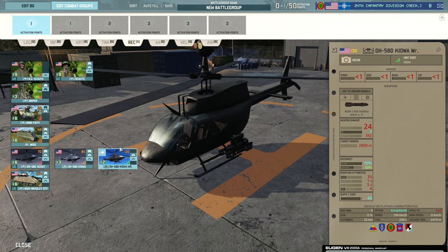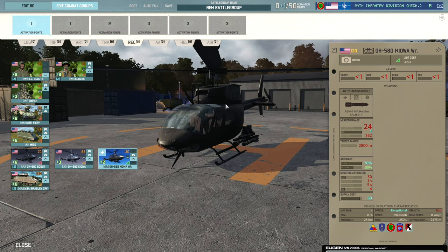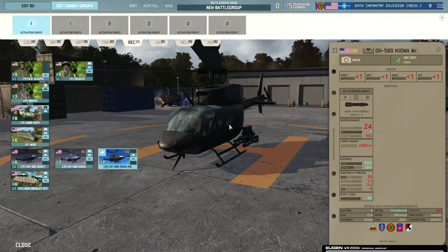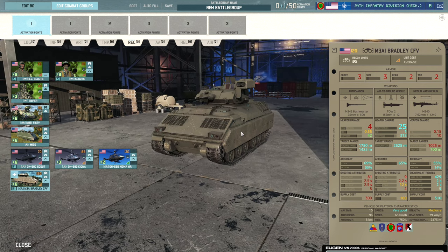The OH-58D Kiowa with Hellfire missiles is the top-end recon option. Hellfires are very good — 17% accuracy when stationary and 24 penetration at 2,800m range, so you can use them to take out heavily armoured targets in a pinch. However, it's extremely fragile — pretty much any one missile from ground forces or aircraft will shoot it down. So use it in combat only sparingly. Then we have the M3A1 Bradley CFV — your standard recon Bradley with the TOW-2 and Bushmaster. Always nice to have some recon Bradleys.